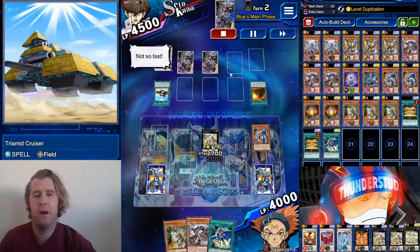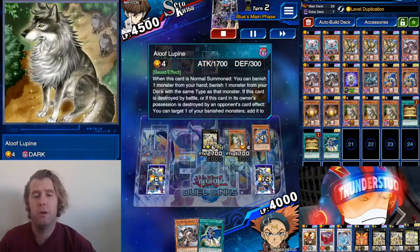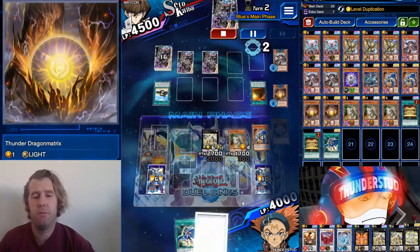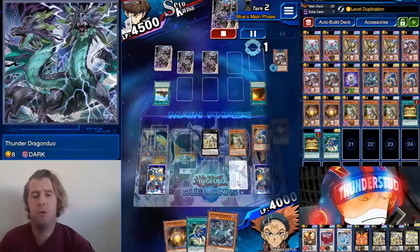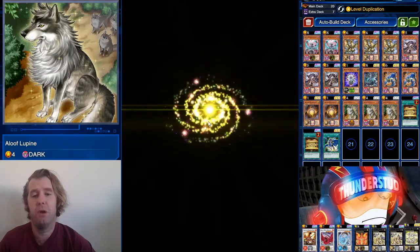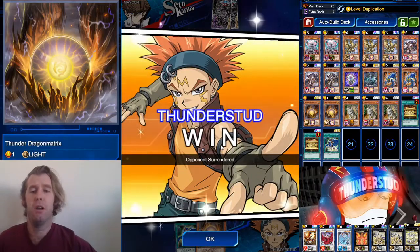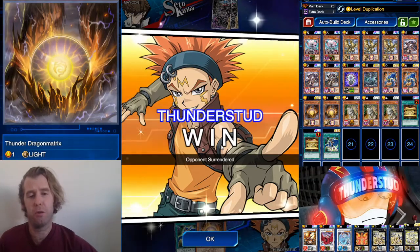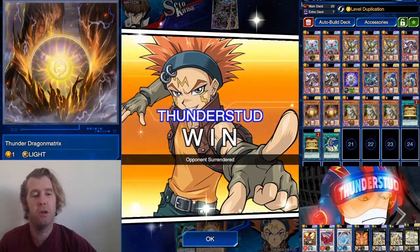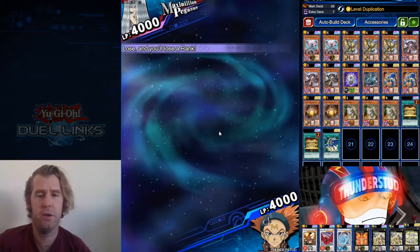Hawk special summons a Roar, and there's M7 right out of the gates. We use his effect immediately to put a Roar in the graveyard. Master chains and uses his Skreech — searches a Hunter. Now we normal summon Aloof Lupine, banish a Dark and a Matrix. Matrix gives us an add, Dark gives us a search — we get Duo. Matrix and Duo is our big boy combo. We level aug the Aloof Lupine and bring out the Duo to get the Heretic. Tons of options — great stuff.